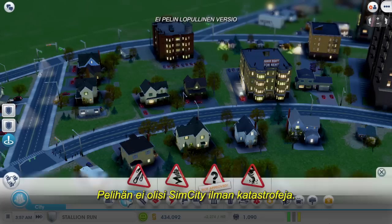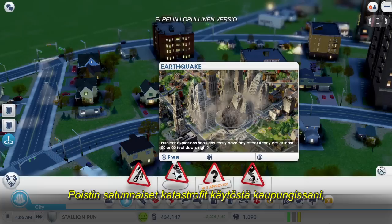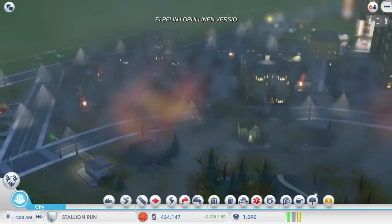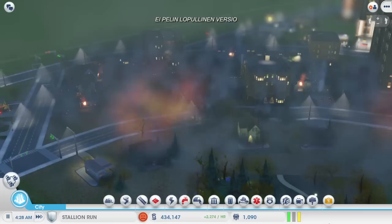I think I'm going to test this out. It wouldn't be SimCity without the disasters. I've chosen to turn off random disasters in my casino city, but I still have the option to trigger them at will. If you're like me, destroying a city can be as much fun as building it. Let's see if this will start a fire. Here they come now — looks like Dan's fire trucks are going to have a lot of work to do.